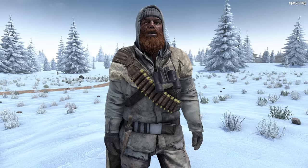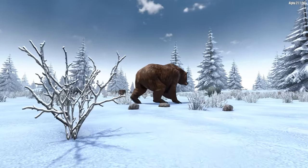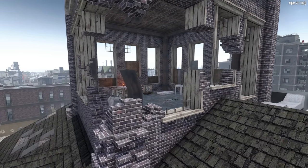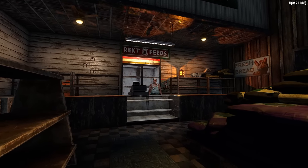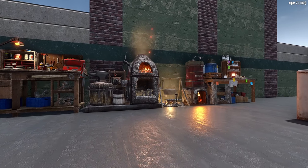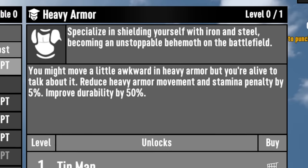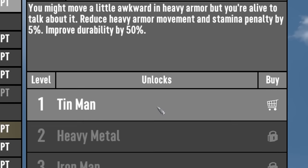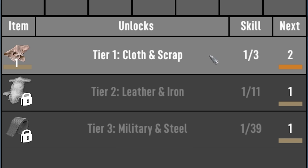I think armor will be difficult to find, but you should be able to find certain sets at specific traders — like the farmer set with Trader Rekt or the commando set with Trader Hugh. With the heavy emphasis on crafting in Alpha 21, I think you'll be expected to craft most of your own armor. Each armor set will likely be classified as light or heavy, meaning the current heavy and light armor skills in the strength and agility trees will remain. Armor magazines would unlock higher quality armor for each set.